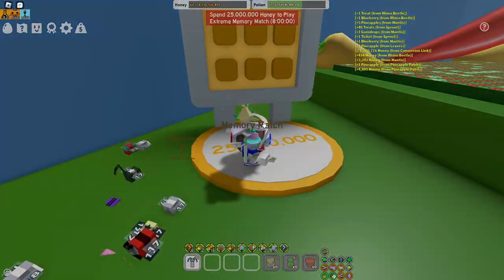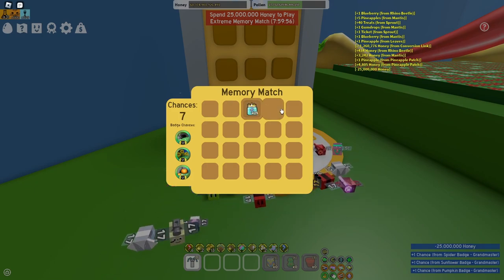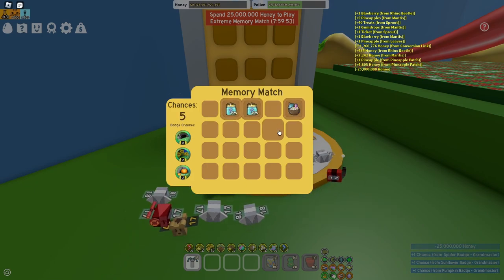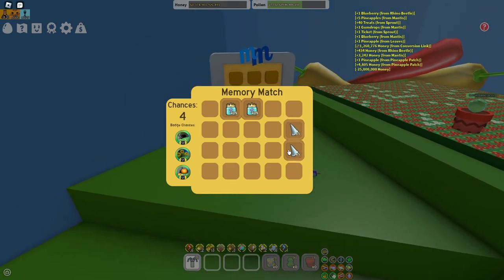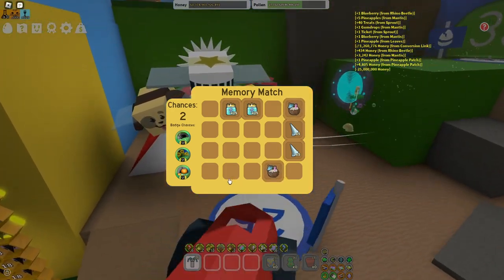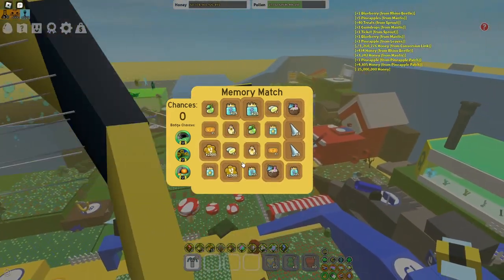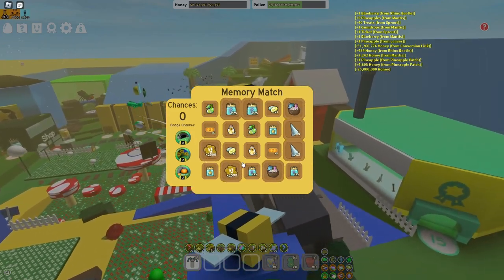The next thing guys is memory matches. Memory matches is actually very useful for gaining some materials really fast. As you can see, I just got a stinger and I'm going to get a tropical drink right here. And I got a treat as well. So yeah, make sure you guys do your memory matches.